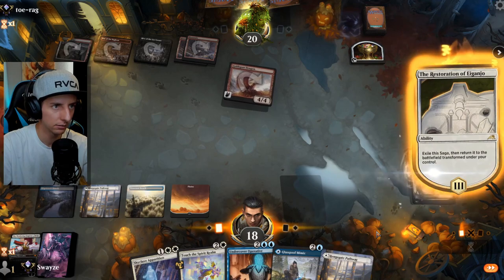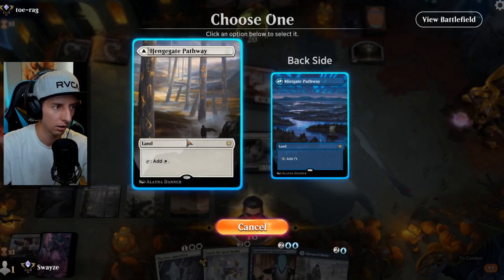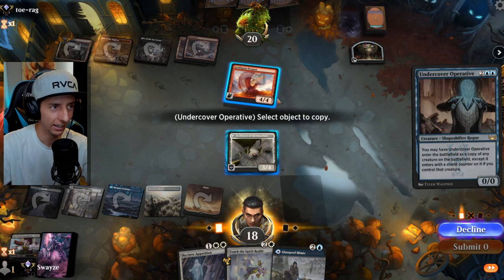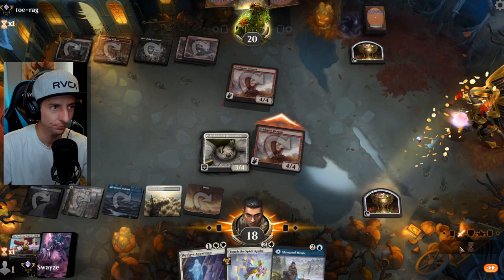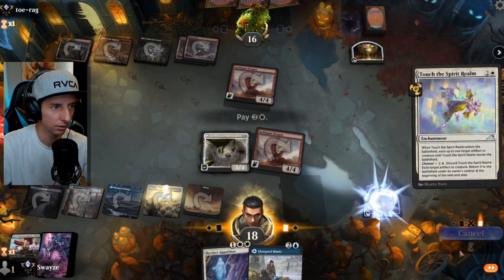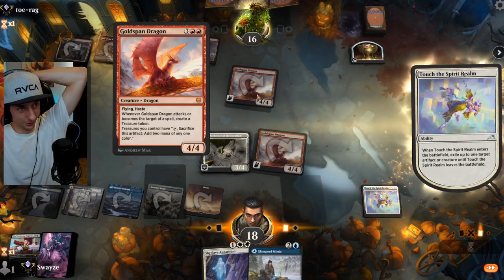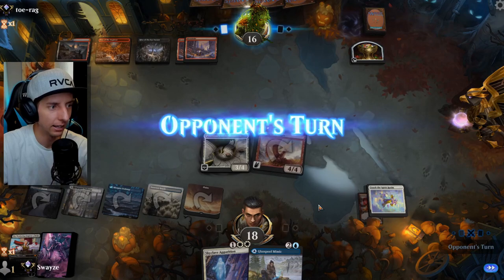Going with the Undercover Operative on the Gold-Span Dragon — we can also Glass Pole Mimic to make another copy, which is pretty solid. Actually, we could Touch of the Spirit Realm to flicker the Dragon away — that might be worth more value. Goldspan's a great creature. This deck is really cool — every game I'm just like, wow, what just happened?